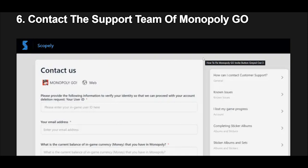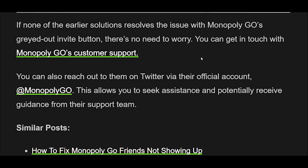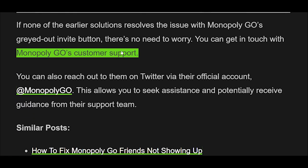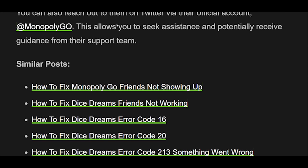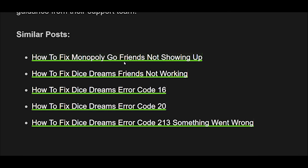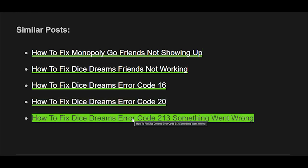Fix 6: If none of the earlier solutions resolve the issue with Monopoly Go's grayed-out invite button, there's no need to worry. You can get in touch with Monopoly Go's customer support. You can also reach out to them on Twitter via their official account at Monopoly Go. This allows you to seek assistance and potentially receive guidance from their support team.